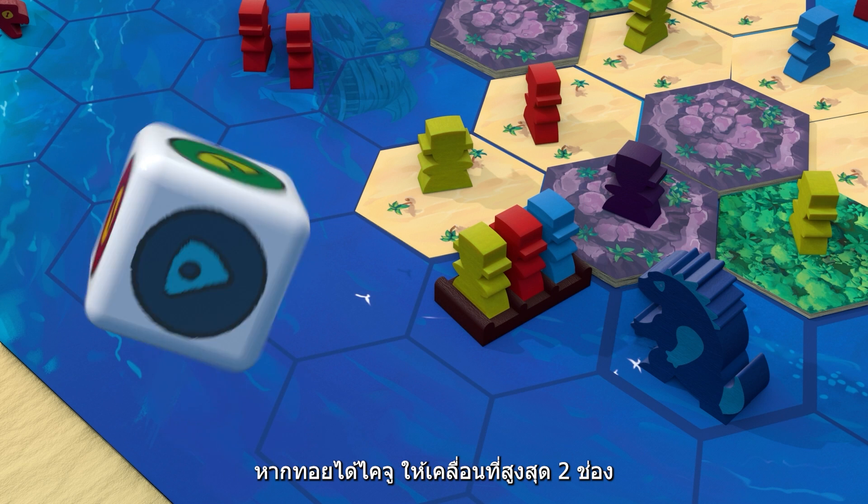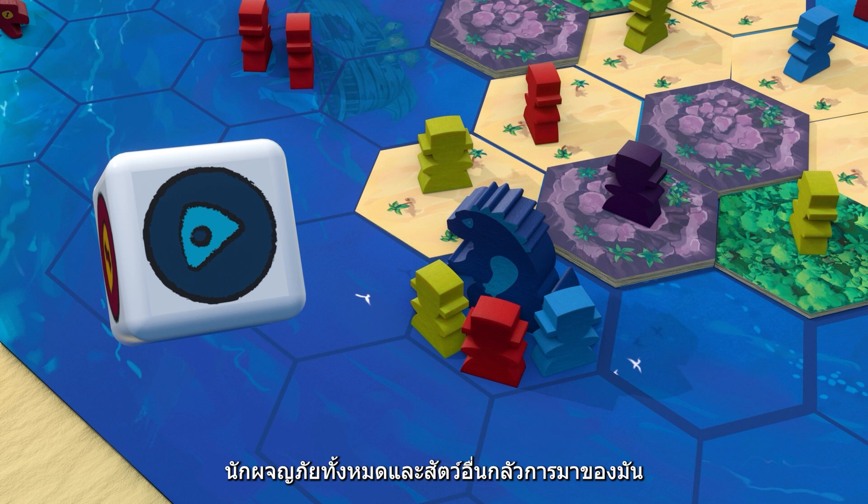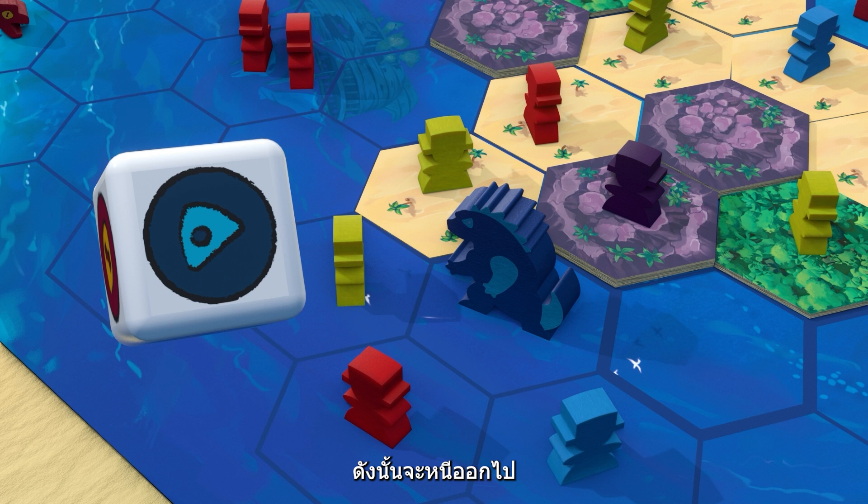If you roll a kaiju, move it up to two spaces and eliminate any boat on its space. All adventurers and other creatures are afraid of the kaiju — thus, they flee.